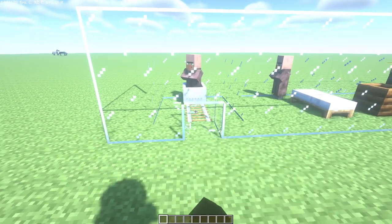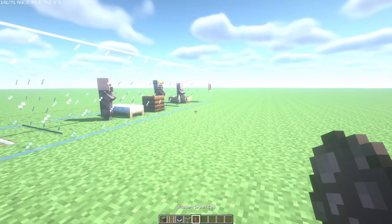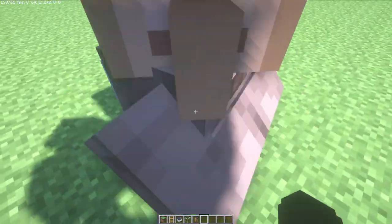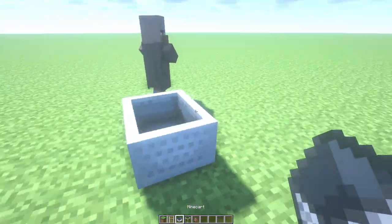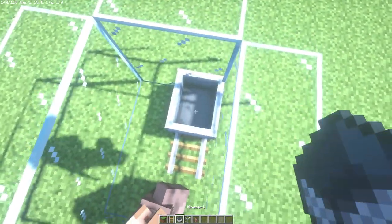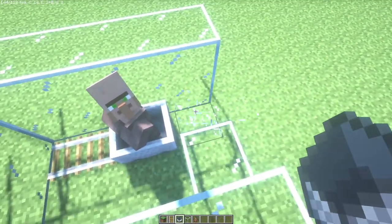The fourth way is the classic method — using rails and a minecart. It's a more expensive way but it works perfectly. Just like the boat method but with a minecart and rails. Place the rails, get your minecart, and push your villager into it. If he moves away, place the rail near him and push him again. You can also corner him and then place the rail to push him in.